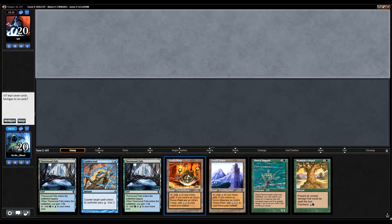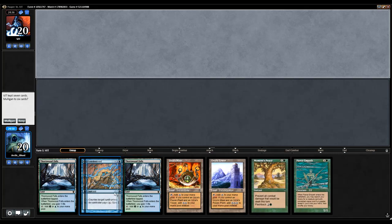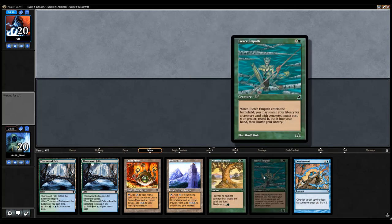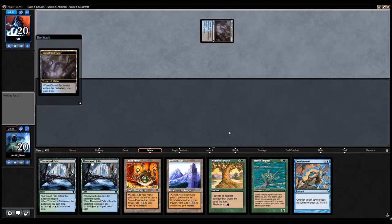Alright, hello everyone, and this is our first test match with Bugtron. This is a pretty good hand, so we're gonna keep. We're not gonna have Tron early, but we have a Moment's Piece just in case, Fierce Empath to thin our deck a bit, and get the Dinrova Horror to our hand, and then Condescend.